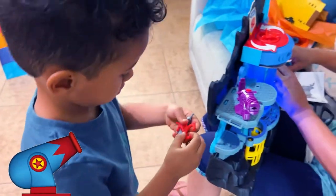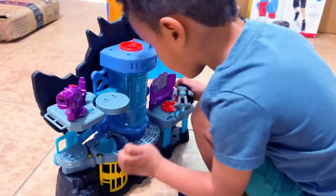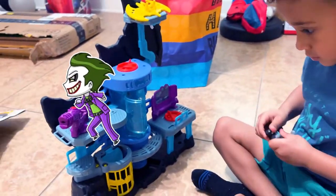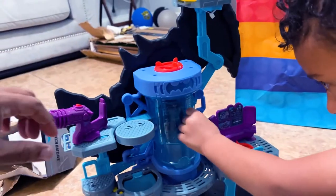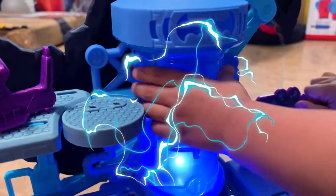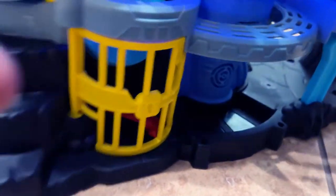You almost shot me! What is that, like a cannon? Try to get him in the chamber. Look, there's a Joker! Where's the Joker? There's a Joker. Turn the lower pad and it activates the bat chamber. That is cool. It's got a cell for the Joker.